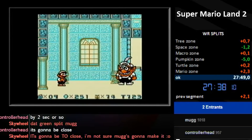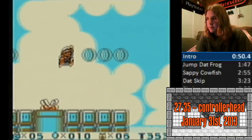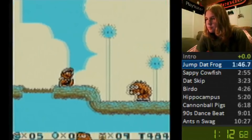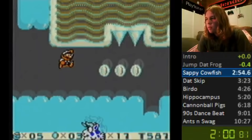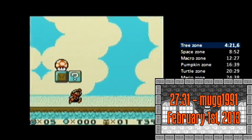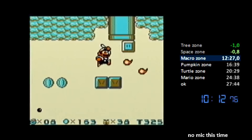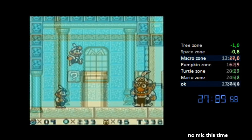By this point, this would mark the beginning of a new speedrun war between two prominent runners. Just five days after MUG, Controller Head set a record of his own on January 31st, knocking MUG down by nearly 10 seconds. MUG was not having any of it — just one day later on February 1st, he punched back with a 27:31, having a cleaner early game. He lost a bit of time in Macro Zone, but the rest of his run was clean enough to beat his PB by 11 seconds.